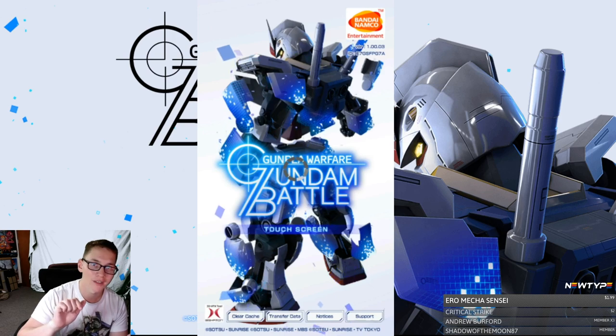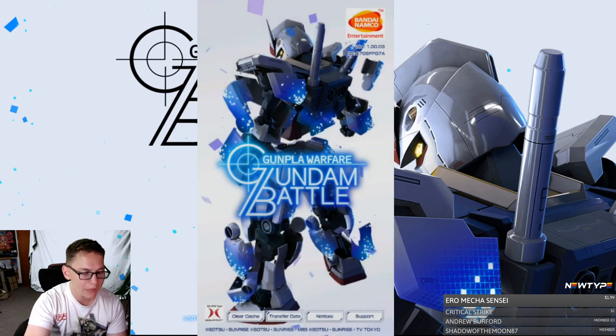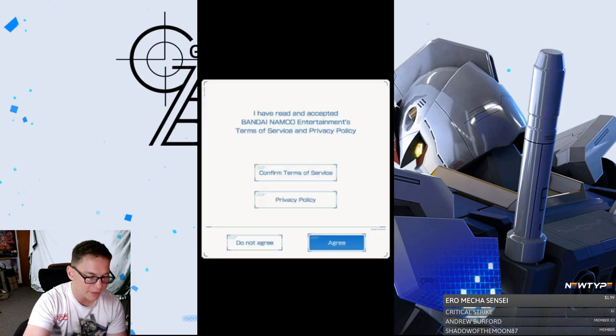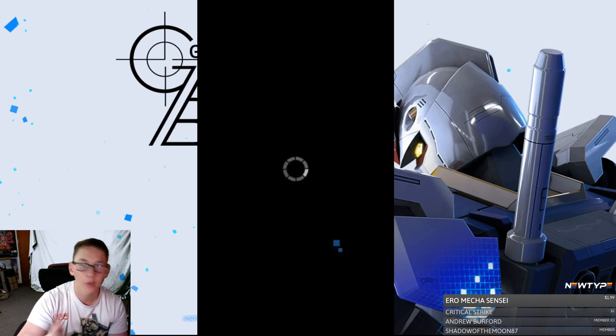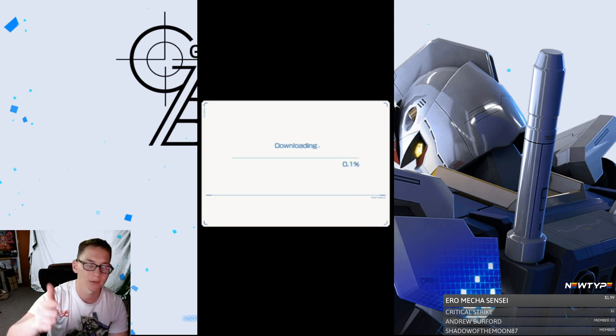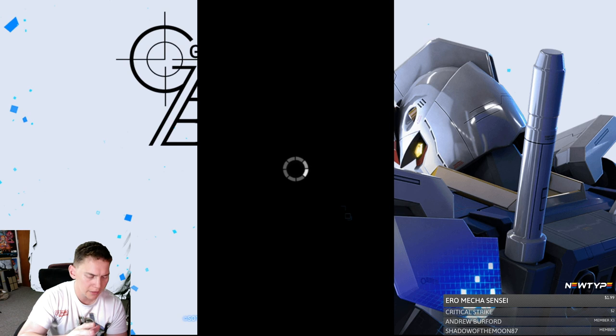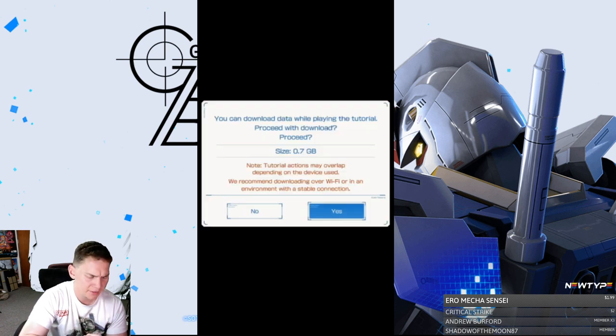We're just going to try out this game for maybe 15 to 20 minutes and see exactly how it is. So let's jump right into it. All right, looks really good from what I've seen so far. I do think it's going to be an okay game. We got a download. I'll just fast forward. We're back — we have light mode which improves software performance by reducing the burden on your device, so the graphics quality is reduced and certain effects are simplified. Let's just go standard mode — I think we'll be fine. Maybe we can change it later. Oh my god, you can download data while playing the tutorial.